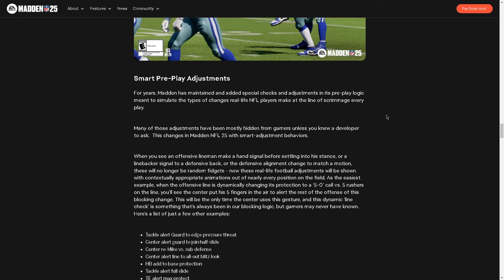Let's talk about the pre-play adjustments. For years, Madden has maintained special checks and adjustments in its pre-play logic meant to simulate the types of changes real-life players make at the line of scrimmage. With smart adjustment behavior, when you see an offensive lineman make a hand signal or a linebacker signal to a defensive back, these will no longer be random fidgets — these are going to be real-life football adjustments shown with contextually appropriate animations. For example, when the offensive line is dynamically changing its protection to a 5-0 call versus 5 rushers, you're going to have visual tells, which adds strategy to the pre-play in terms of recognizing those tells.